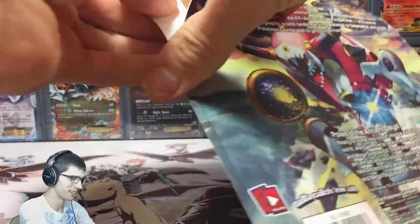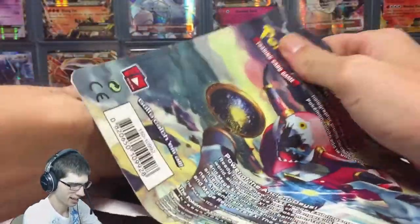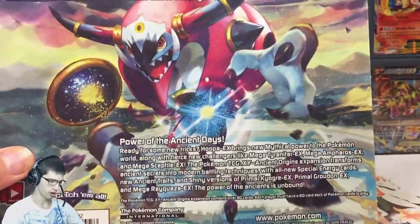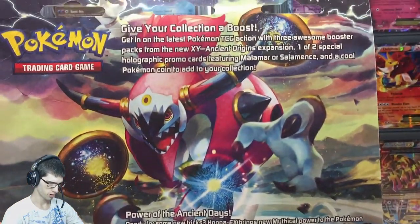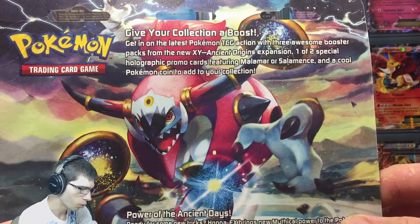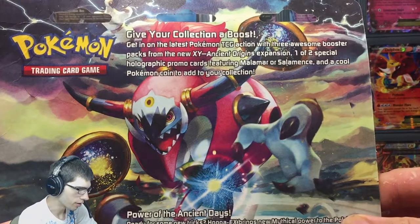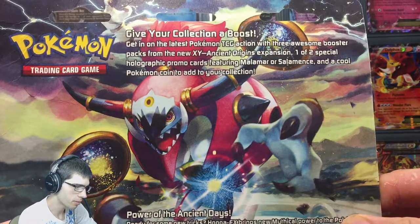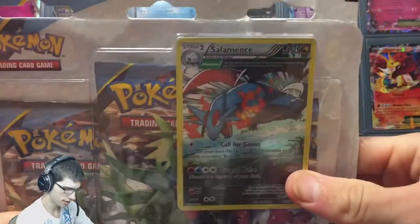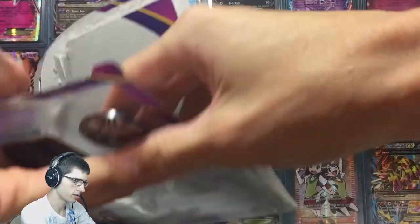Today we're opening up this Salamence Ancient Origins Blister. Long story short, the addiction got the better of me and it had to be done. On the back it says: give your collection a boost, get in on the latest Pokemon TCG action with three awesome booster packs from the new Ancient Origins XY expansion, one of two holographic promo cards featuring Malamar or Salamence. Obviously today we got Salamence — I saw the Malamar one but I picked Salamence because Salamence is cooler.